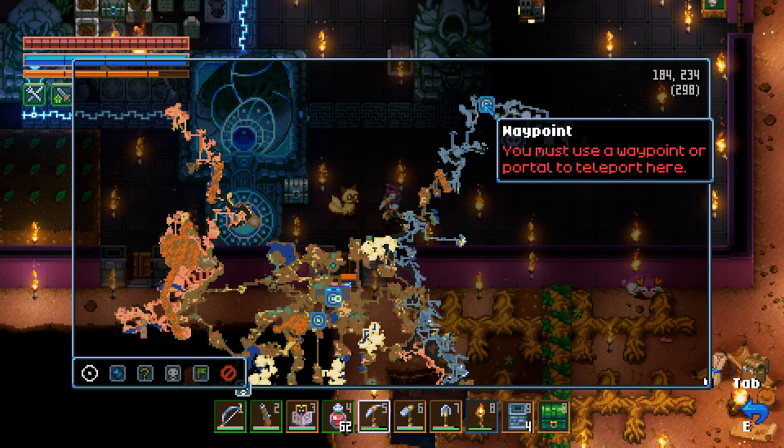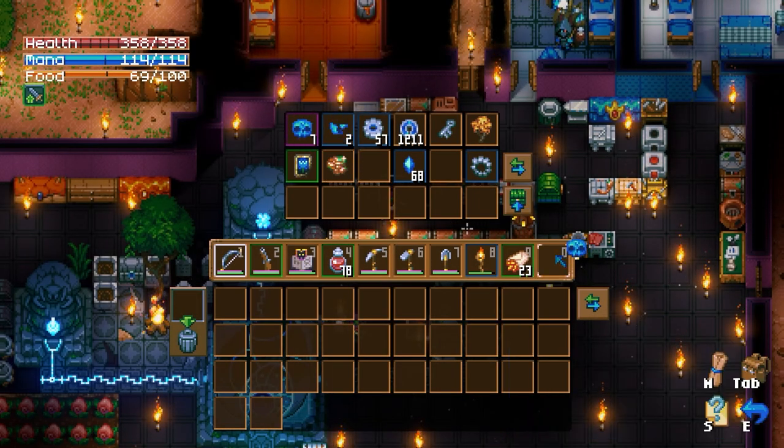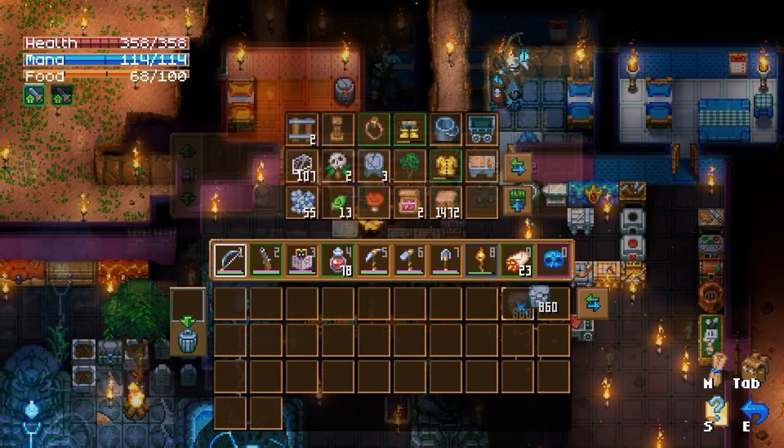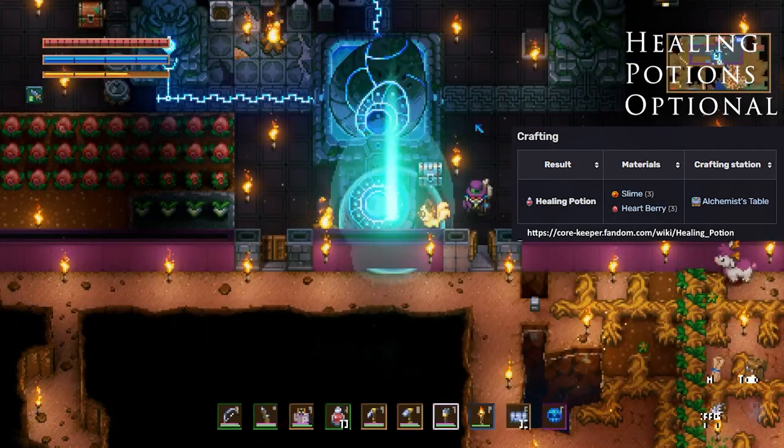You're going to want to have some supplies with you. First, you're going to need a crystal skull, which you can make with crystal skull fragments — three of them will do. Grab yourself some stone walls, also some traps. I got 30 tin traps, that should do you. Some stone fences. Finding Malagas is pretty easy.